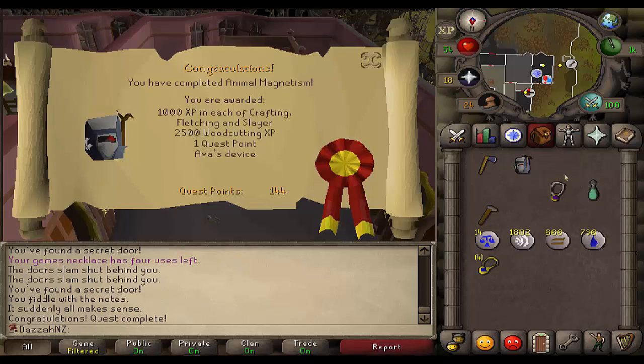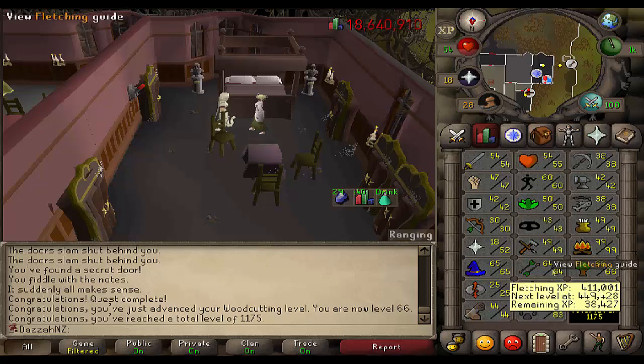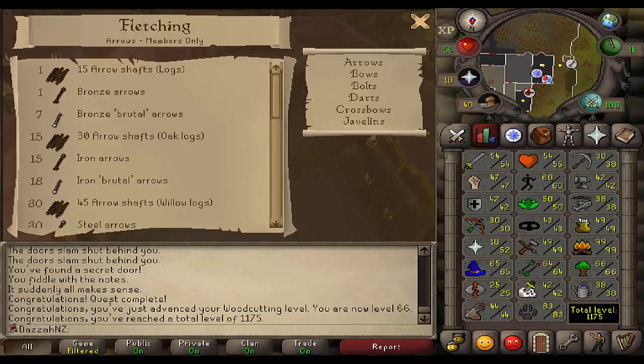There is the Animal Magnetism quest done. We now have Ava's attractor. I think I need to get a higher range level before I can upgrade it. Yep, as I expected — I need to get 50 range and 75 steel arrows before I can purchase Ava's accumulator over the Ava's attractor, which is fine. But we're going back to pest control for now and hopefully we'll get up our range. I'll probably get it up to level 50 so that I can upgrade the attractor to the accumulator, and then we'll switch back to training melee.